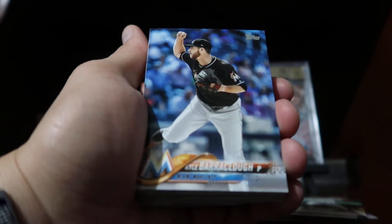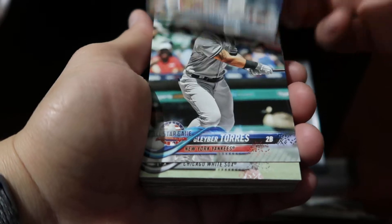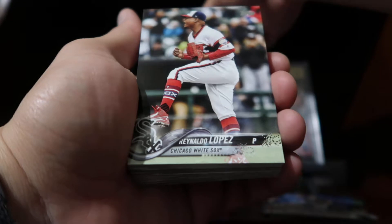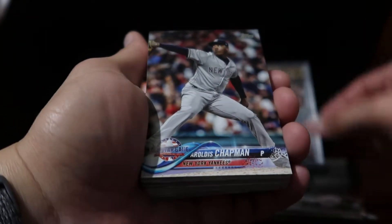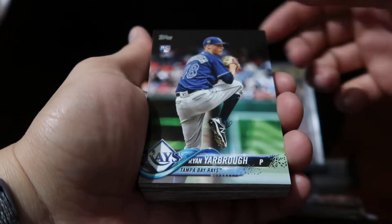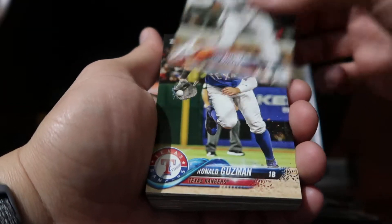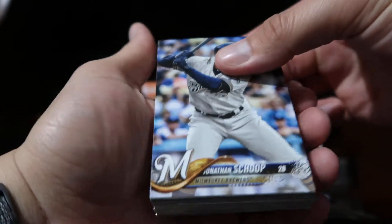Freddie Freeman All-Star Game, Mark Reynolds, Nick Markakis All-Star Game, Brad Boxberger, Felipe Vasquez. We have a Kyle Barraclough, here's a Gleyber Torres All-Star Game rookie card — I'll put this up here as well. Renaldo Lopez, Aroldis Chapman, Trevor Story, Devin Mesoraco, Ryan Yarbrough, Shin-Soo Choo, Adam Duvall, Ronald Guzman, Jonathan Schoop.